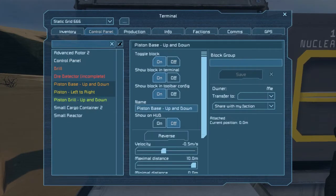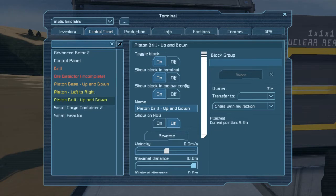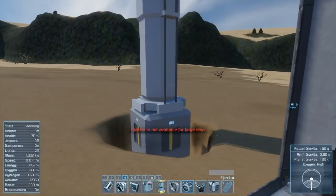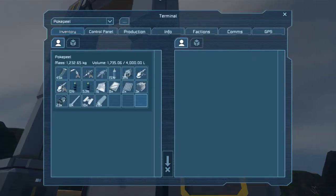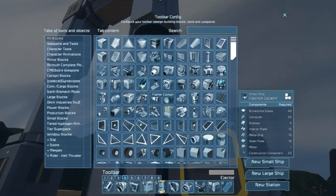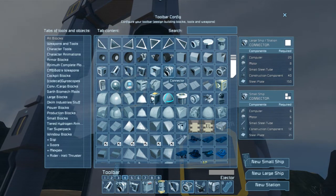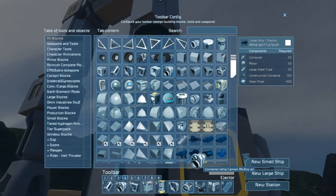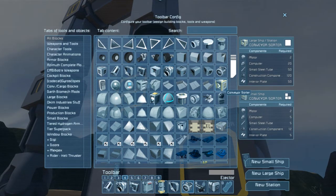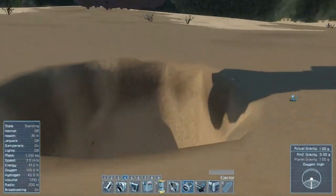We're going to turn the drill off and bring it back up. Then I'm going to turn the drill to two to slowly bring it up. An ejector is not available for station - shit. So instead of using an ejector, can we use a connector? I think they have the same functions for spitting out stuff. A conveyor sorter would probably have been a good idea to be fair. Where's connector? There's connector. We need steel, construction components, small steel tubes, and motors for the connector.